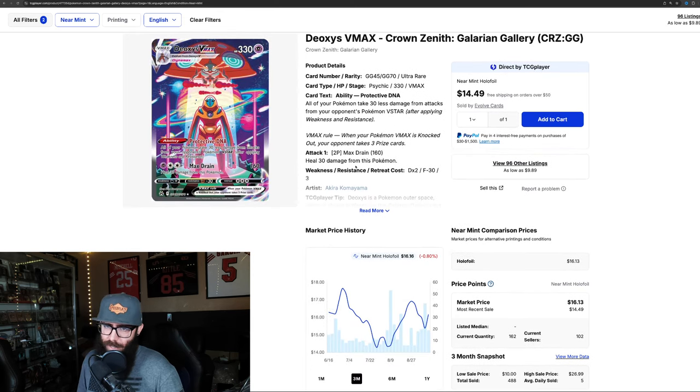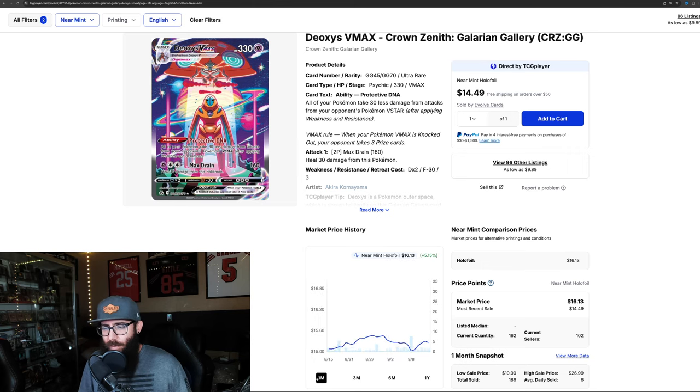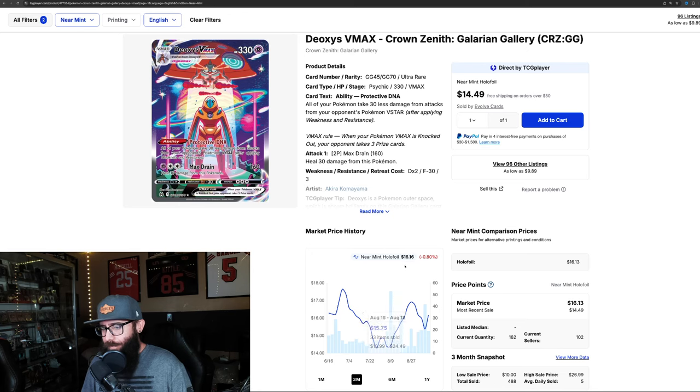Then we have the Deoxys - kind of an underrated but popular Pokemon, underrated card. It's a great looking card that doesn't quite get the love I feel it deserves. On the three month chart, this is probably the only exception - it's pretty much even. On the one month it's actually up 5%. It had a little delayed dip to $16 and ran back up. So the Deoxys right now might be kind of an exception to the rule. Keep an eye on this one - it's doing something different. Luckily not too expensive of a card.